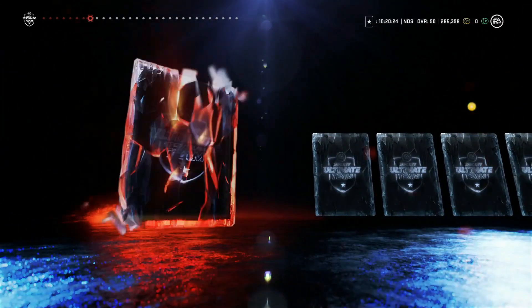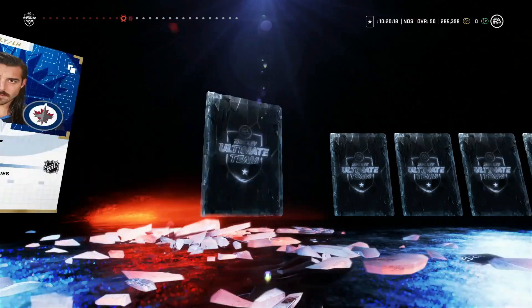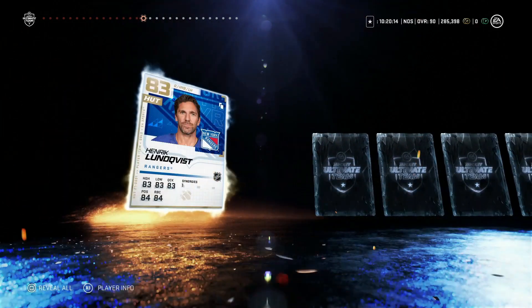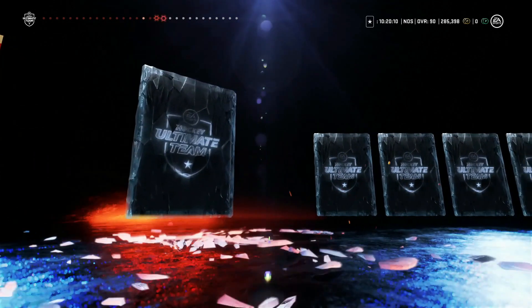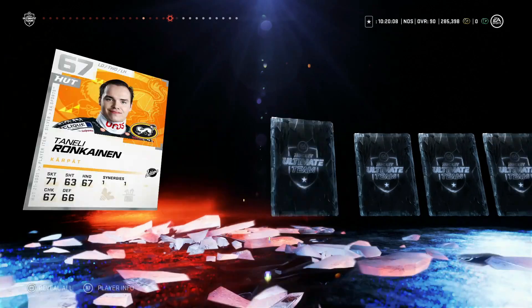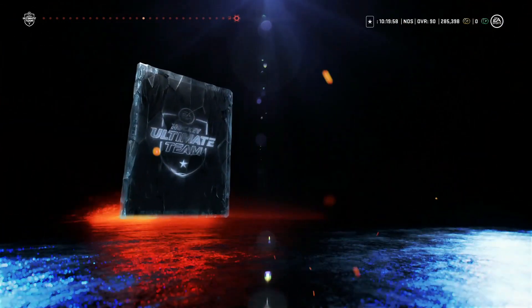The thing I'll say about pack rewards is even when you don't pull great, it's still okay because the currency in NHL HUT is gold players. We got a Henrik Lundqvist — kind of a useless card unfortunately. Nothing above 80. Tough pulls, guys. Last card — nothing.